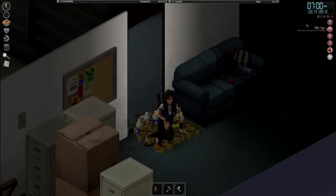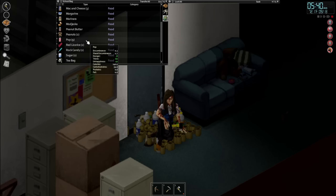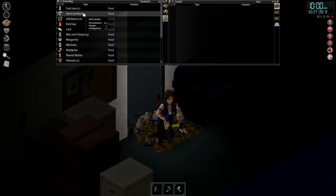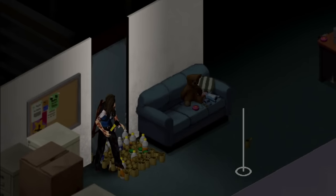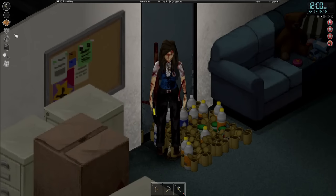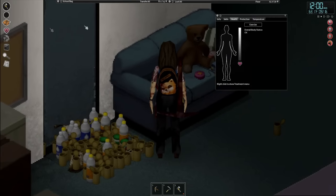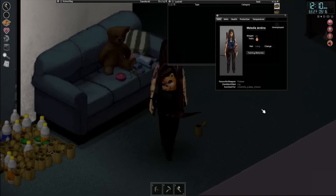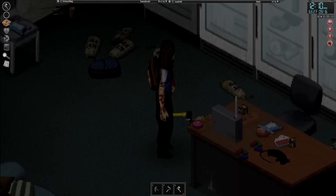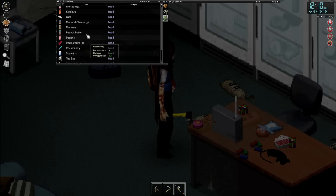We are finally at day 70, with our final days rapidly approaching inside the Gigamart. I am perpetually hungry and have been rationing food for quite a while. We are running very low on food — this is all I have left: a few fruit jams, some peanut butter, some pop, and a little bit of water. It's not looking that good, and I think we're going to need to actually go down and grab the dry foods like rice. Also, it's September now and it's getting cold.